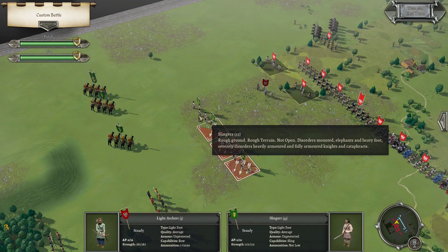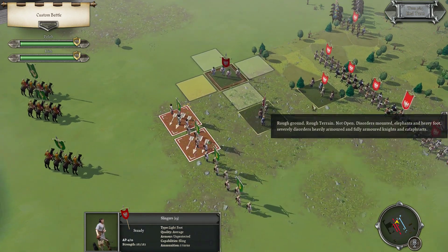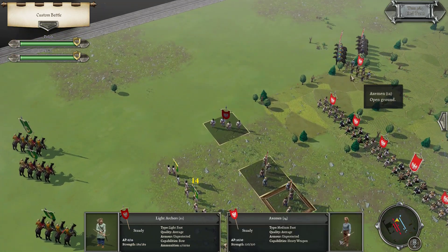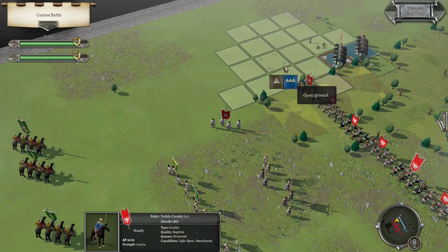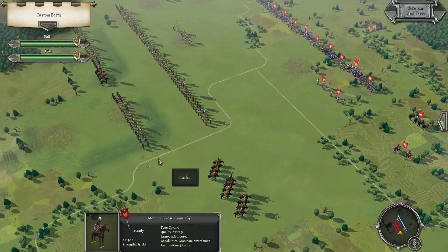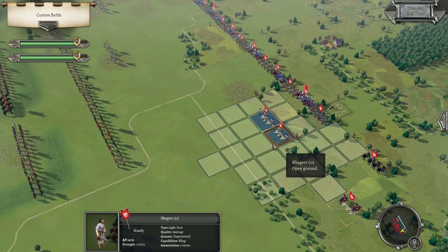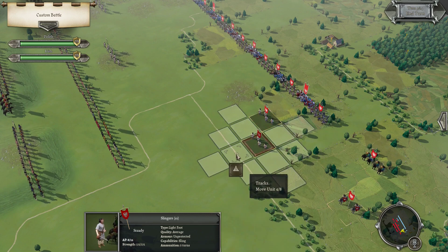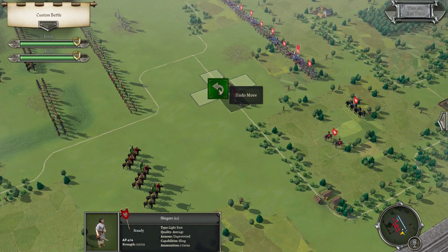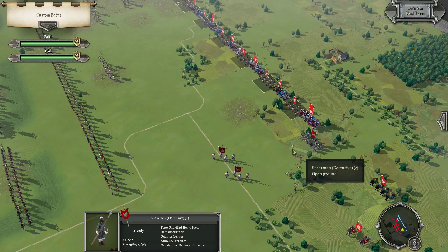Let's stay out of the direct fire arc of the Slingers and try to disrupt them first. I probably want the Slingers ready to interfere with these Noble Cavalry — I don't have much else that can do so.